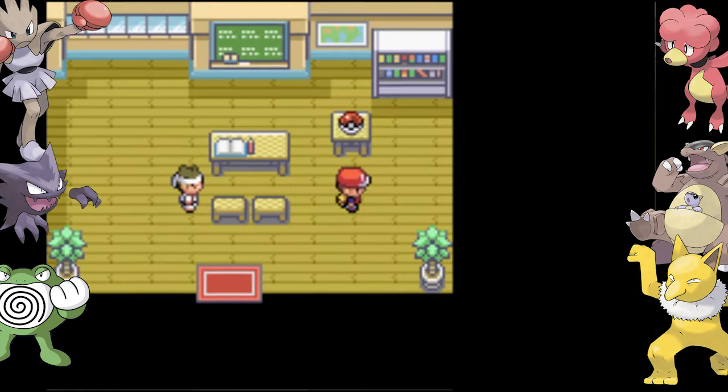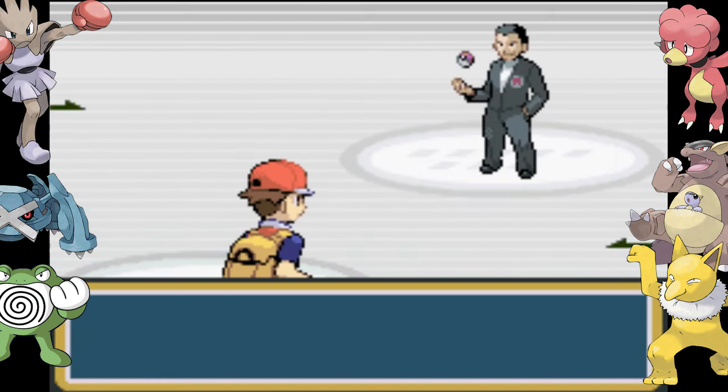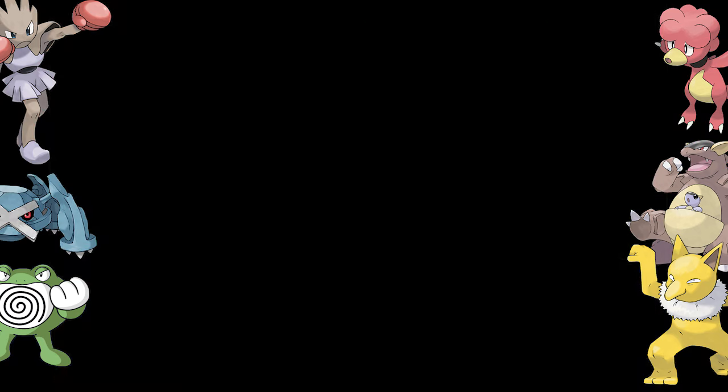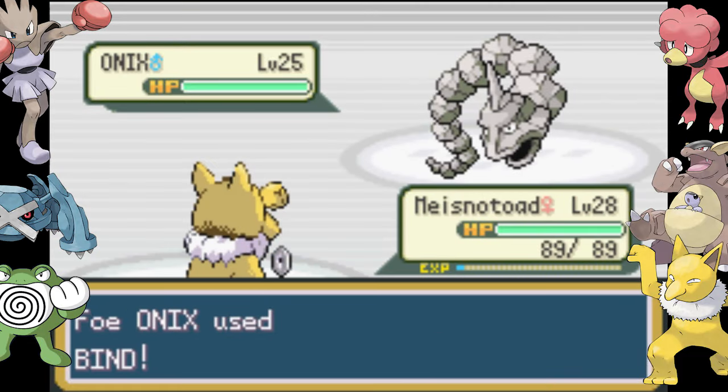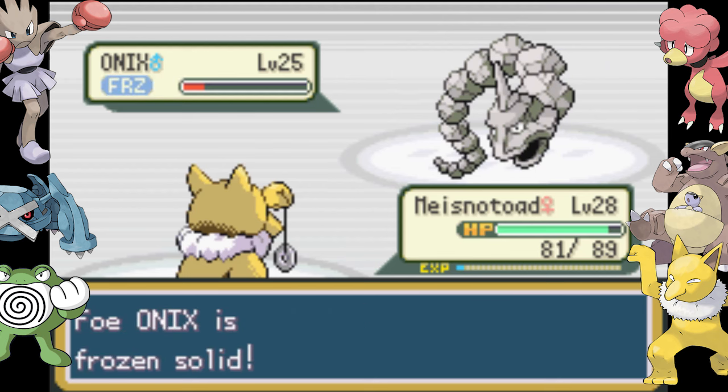Our lightweight flyweight champion Hitmonchan emerges, and we get the best static encounter we could have ever asked for in Metagross — being the best punch pokemon around, it can learn Ice Punch, Thunder Punch, and Dynamic Punch, but we're gonna stick to the elemental punches for now. It's time to show the grown adult Giovanni just what a 10-year-old with fists can do.